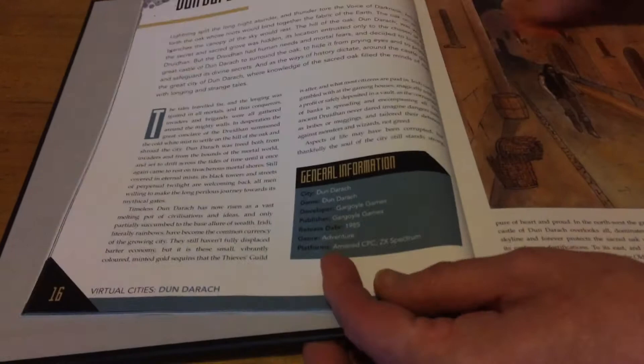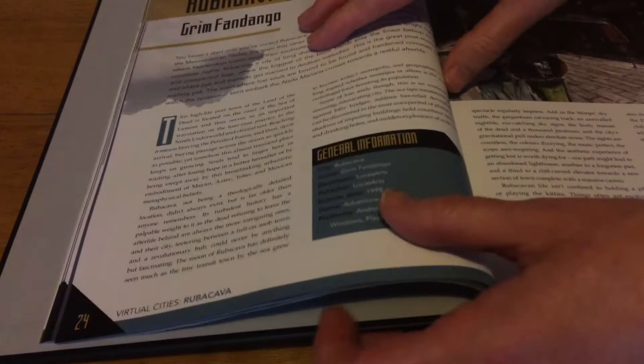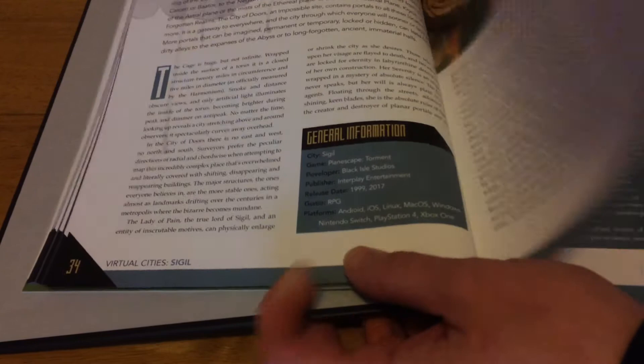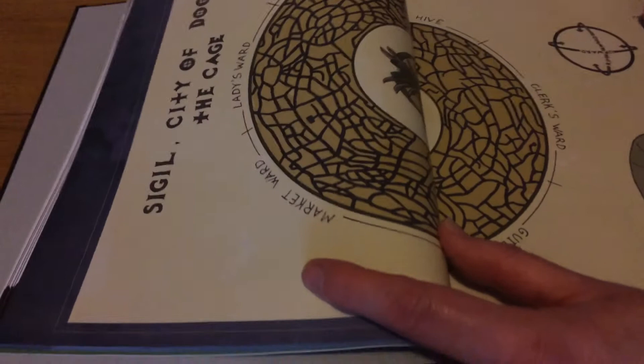Next is Dondarach from the game with the same name. Then Woodtick from Monkey Island 2 — there's the map of Woodtick. Rubacava from Grim Fandango, which shows how beautifully illustrated these excellent maps are. The City from Thief: The Dark Project — a brilliant game. Then Sigil from Planescape: Torment, where you can see it's talking about how the city's design relates to real-world cities and how it's used in the game.